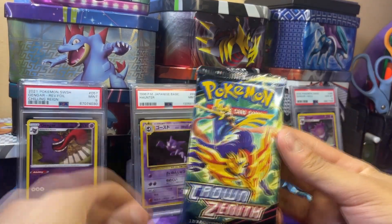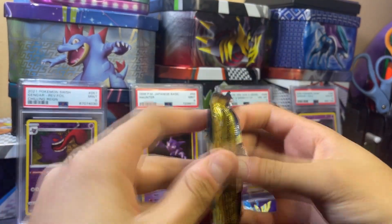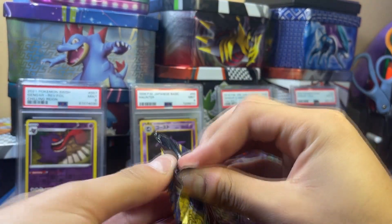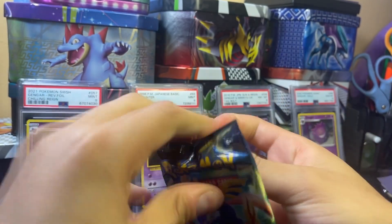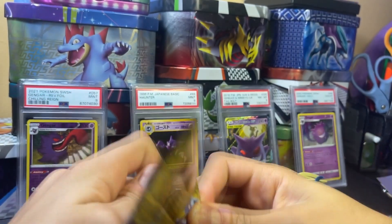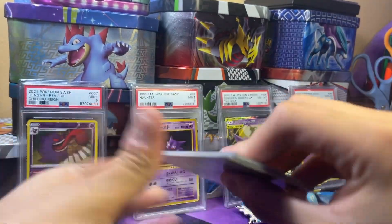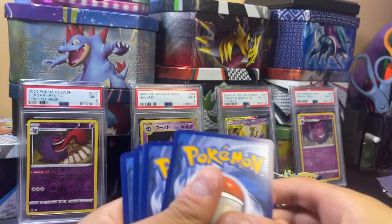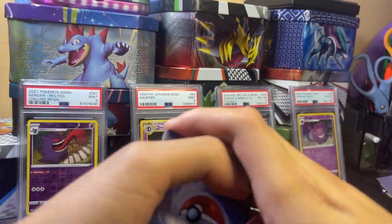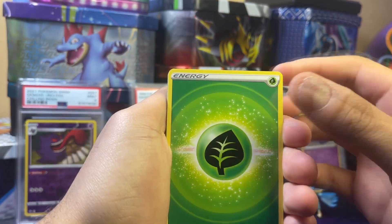I haven't opened Crown Zenith in a good amount of time. I did do a video with Crown Zenith in the Pikachu box, but I've been opening a lot of Scarlet and Violet recently since I opened that booster box in the last two videos. Also remember that the code cards matter in here, and I have to do the pack trick — it's a little different. So we got the first pack.